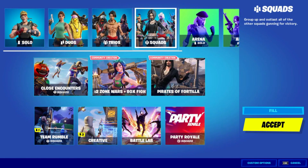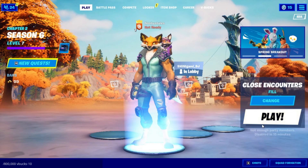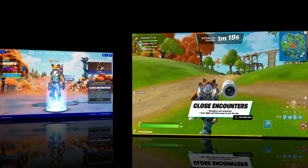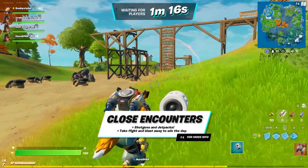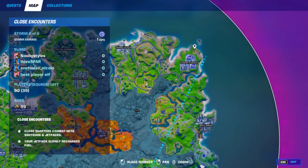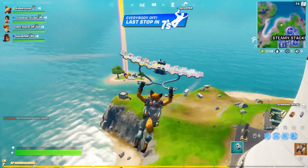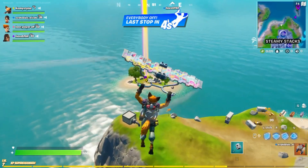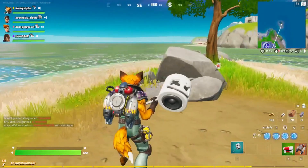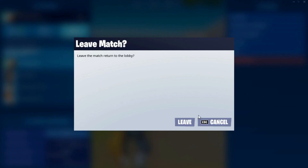After that, go to Change, go into any LTM you like — I'm going to go into Close Encounters — press Accept and go into the game. When you're in the game, land at this exact same spot. Just land right here and don't go anywhere else.